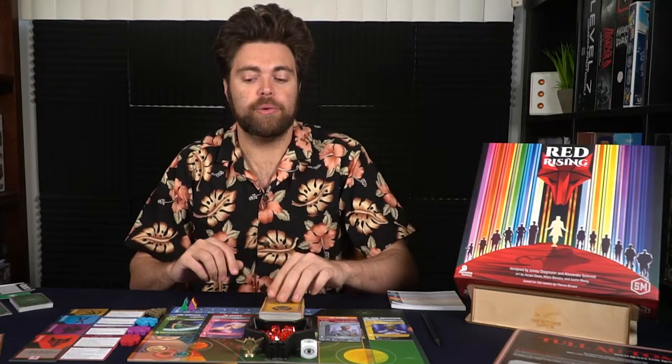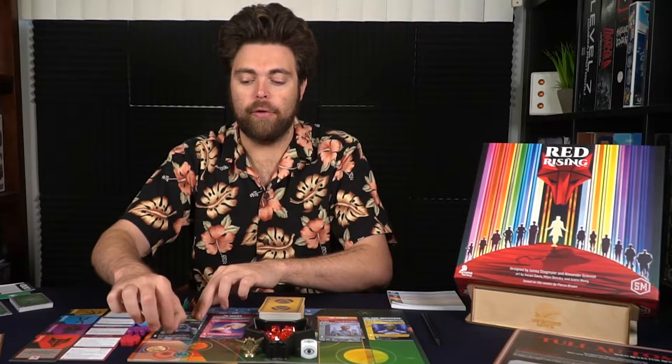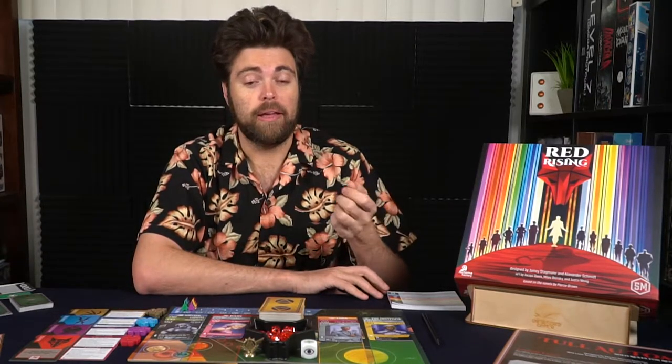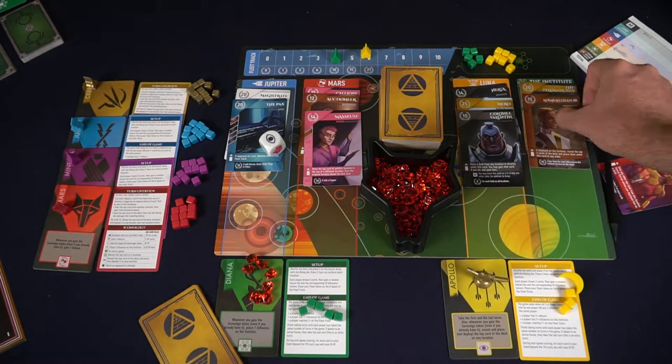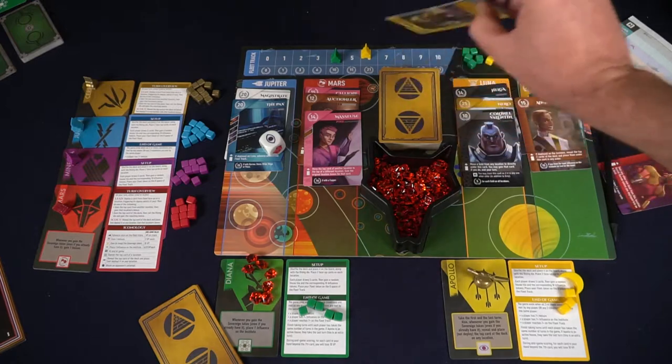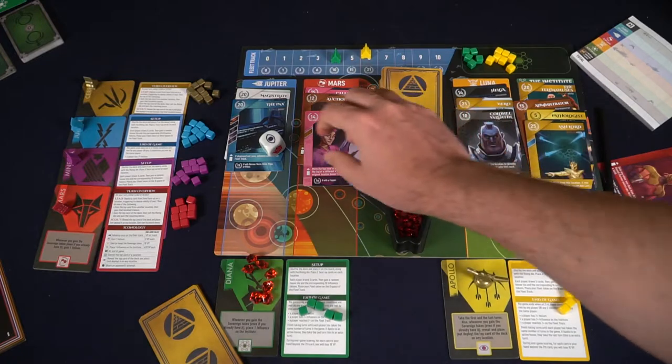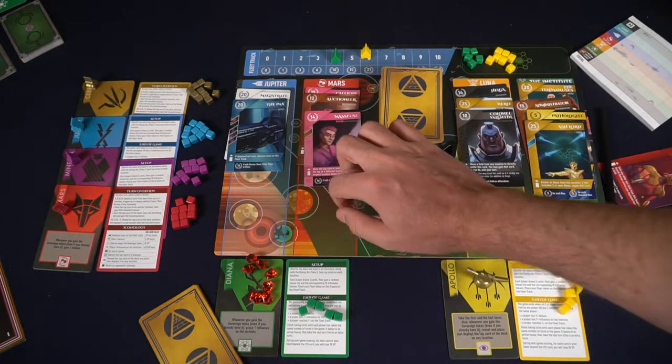If a player is scouting, all they're doing is taking a card from the top of the deck and placing it down in the bottom area of one of the locations. You will not get the deploy ability, you will not get a bonus ability, but you will get to keep the cards in your hand. The game will end when two of the three triggers are activated by one player, or when all three of the different triggers have happened between all players.